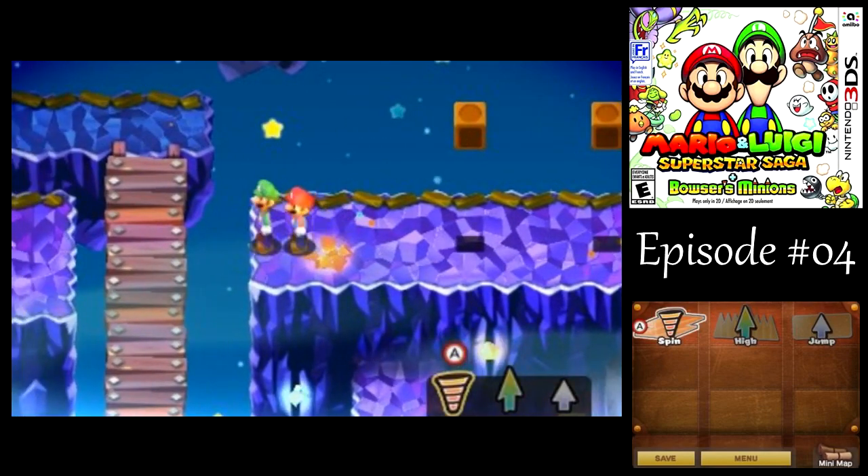You see I'm using the X button to have both of them jump. Let me check that again with the spikes there. About 20 HP for Mario anyway. We don't take damage from that at all — it just slightly annoys you, I guess.